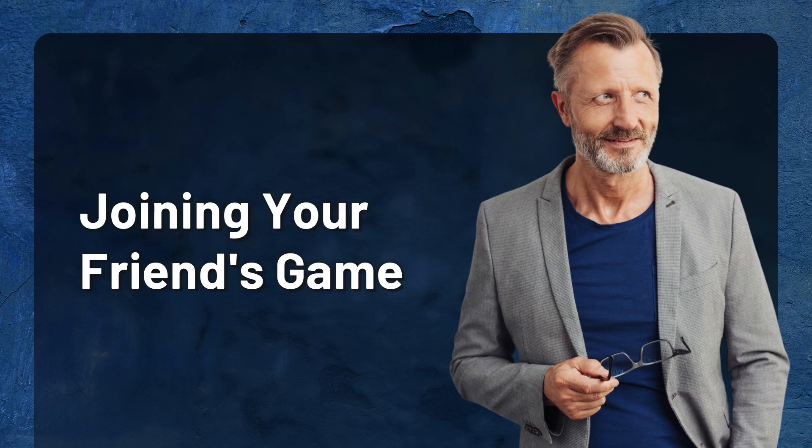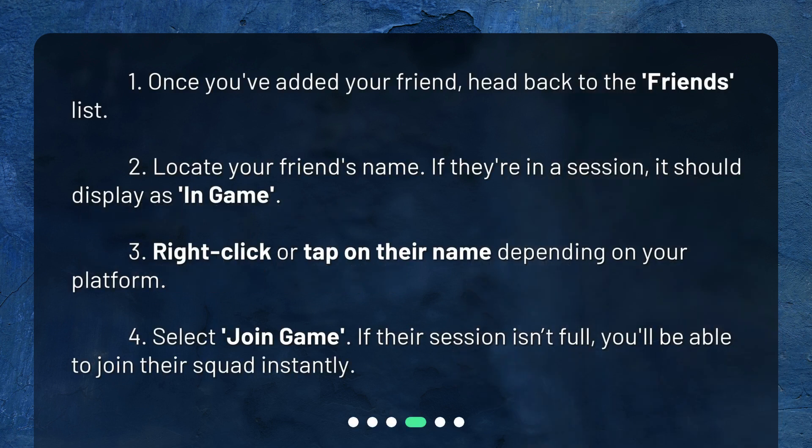Joining your friend's game: Once you've added your friend, head back to the Friends list. Locate your friend's name — if they're in a session, it should display as in-game. Right-click or tap on their name depending on your platform. Select Join Game. If their session isn't full, you'll be able to join their squad instantly.